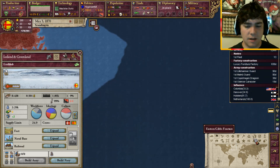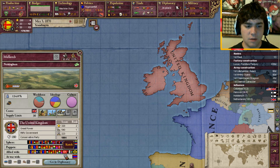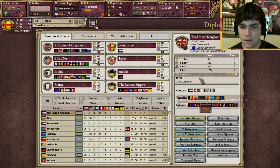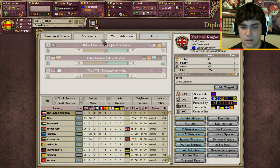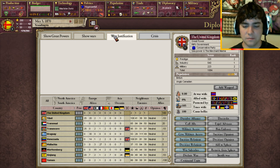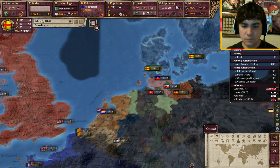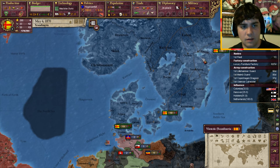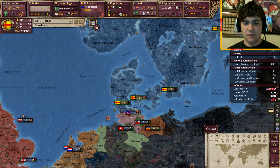How could you ever get that many colonial power points? Is there a way that we can look and see what other people have in the way of colonial power points? I wish they would show us somewhere. Colonial power - it seriously has nothing? That's horrible. Oh well. It's good for us - we're still making bank up here in Scandinavia.